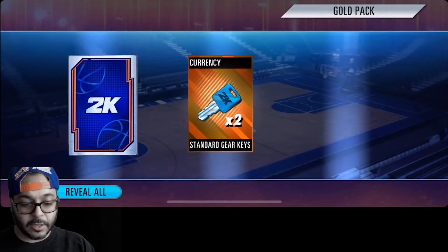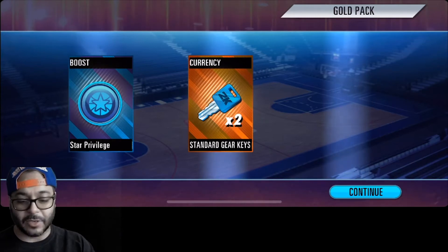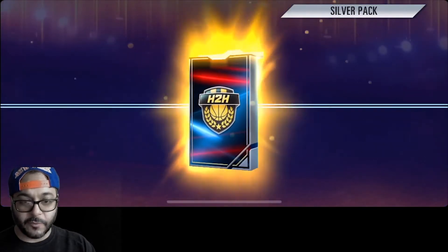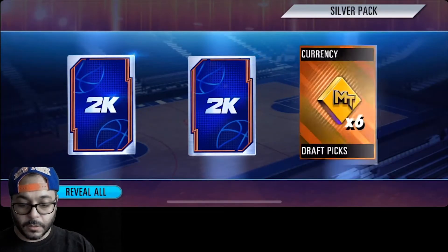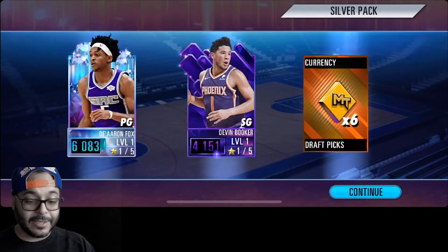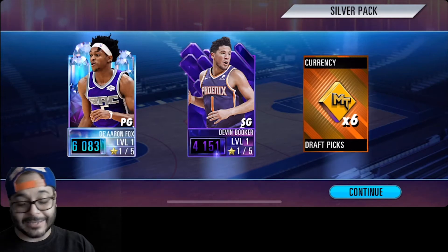All right, standard gear, keys, and the star privilege — come on, that's the weakest gold pack you can get. But then we got a silver pack: six draft picks, Devin Booker, let's go, and a Diamond Darren Fox! This silver pack was loaded compared to that gold pack — I guess they made up for it.